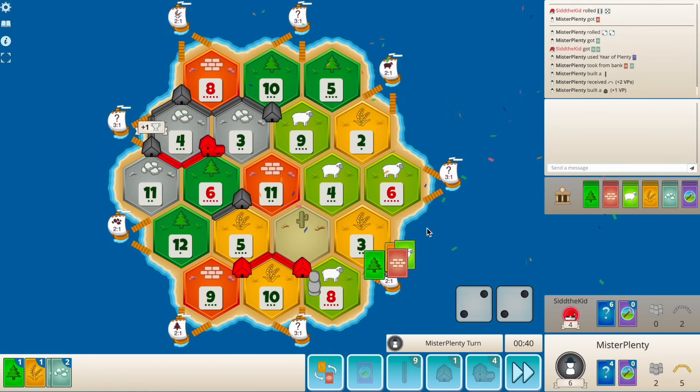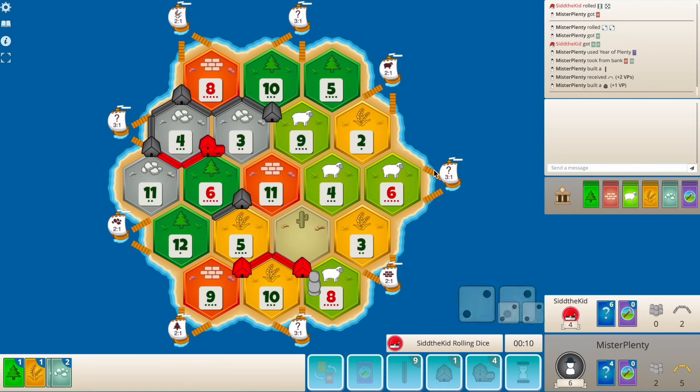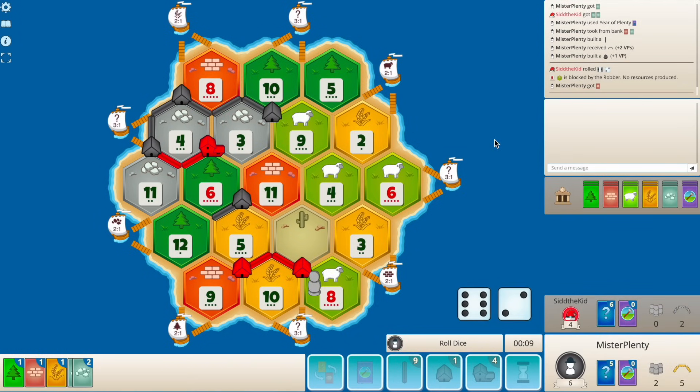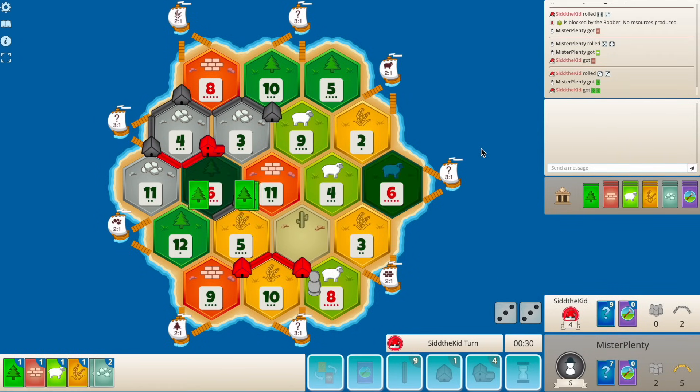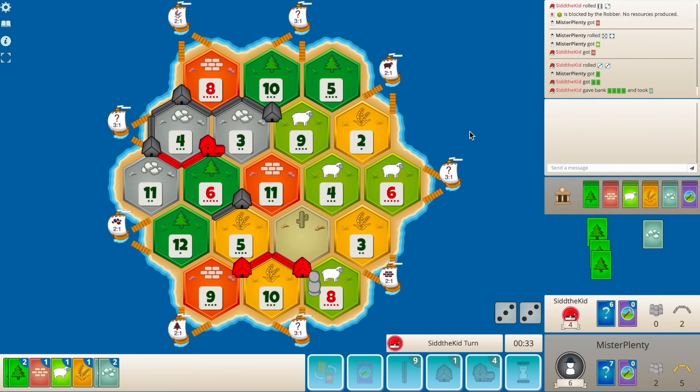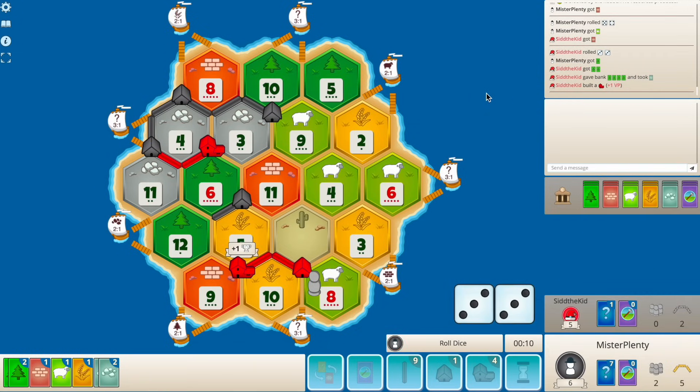That's a huge plow right there - deny him the three to one. We're on more points than him now - huge! There's the eight that we were waiting for. Nine - I could buy another dev here just to really keep the knights on him. Seven would suck. I want to get the city really badly but where do I even city? My city quality is really terrible. Probably the six, five, eleven, but that's bad. We have four settles now. I'm going to go for the city on the six.